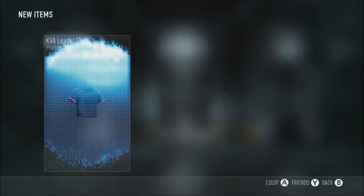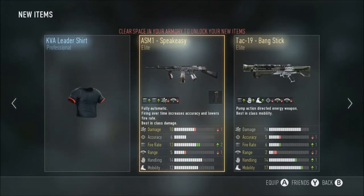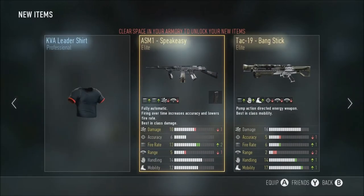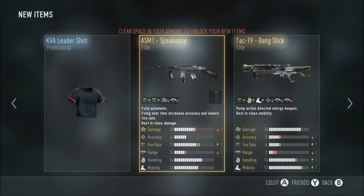Got a very quick gun class on this because in the third supply drop we get the ASM1 Speakeasy, also with the fire rate and the extended mags — pretty amazing to be honest. I just supplied up; lately it has just been absolutely insane, getting a Goliath and all that kind of stuff. But yeah, this is all one big take and it's just doing pretty sick to be honest.